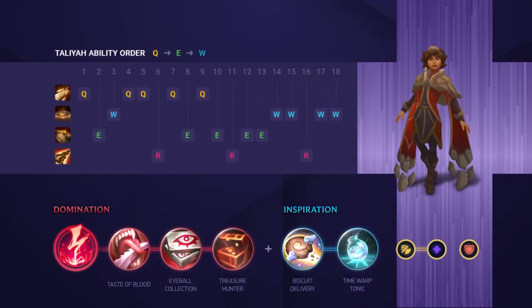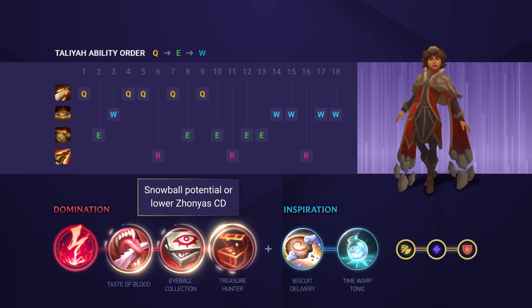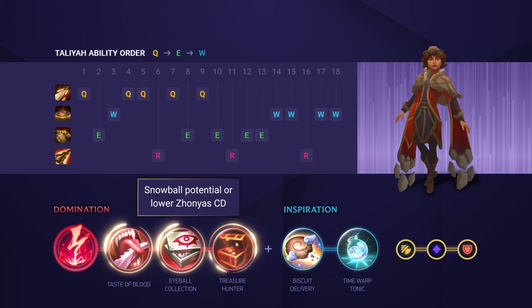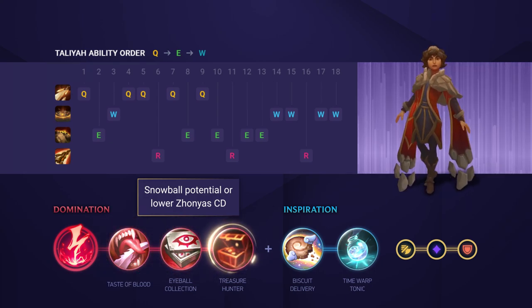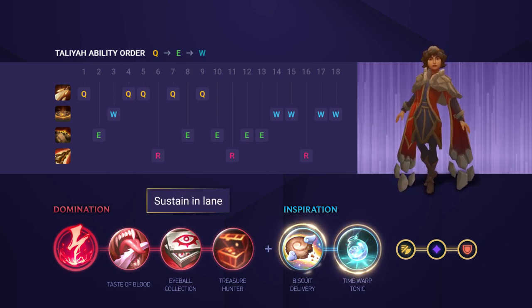For runes, you're pretty much always going to want to run Electrocute. It adds that extra bit of burst and really helps out securing early kills and winning early trades. Take Taste of Blood for a bit of sustain, Eyeball Collection for some more damage, and finish with Treasure Hunter to really bolster your snowball potential. If you're against a team comp with lots of dive, consider taking Ingenious Hunter instead, as this will allow you to use your Zhonya's more often. Finish off with the Inspiration tree second for sustain through Biscuits and Time Warp Tonic.